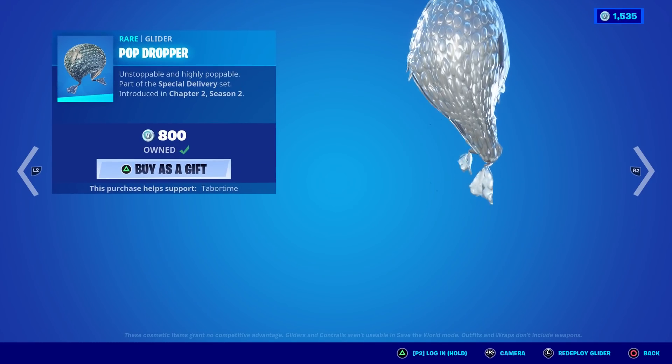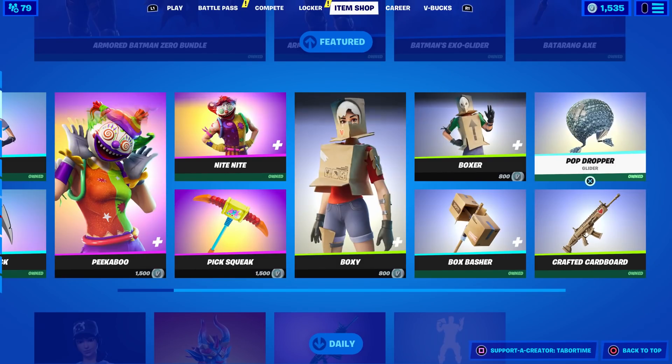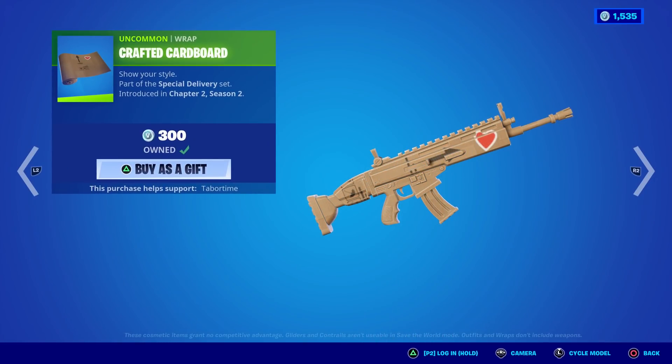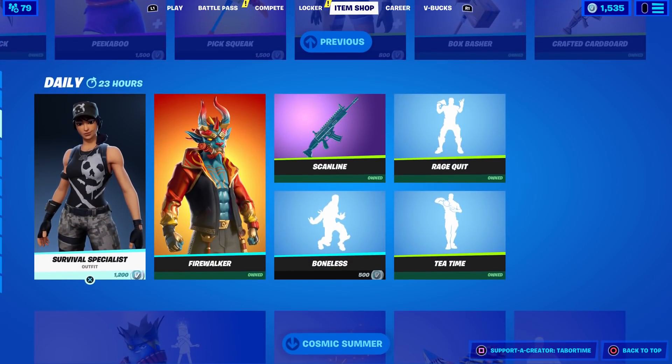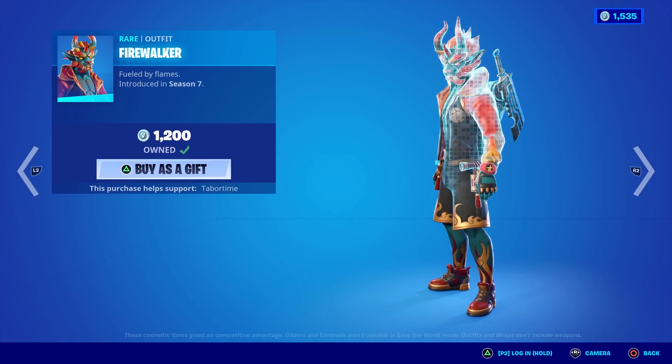Pop Dropper — every time this comes out I have to mention that it's super disappointing because it doesn't make the bubble pop sound; that's all I asked for. Crafted Cardboard goes with them — that's about all I can say about that. Survival Specialist should be 800 V-Bucks; rarely see it in game. Fire Walker is up next.